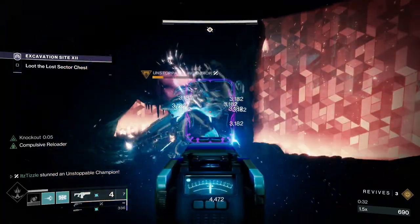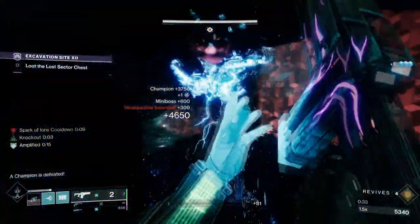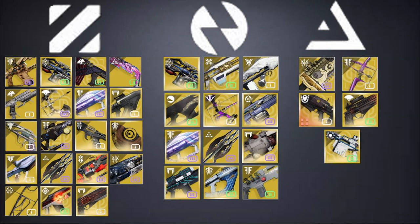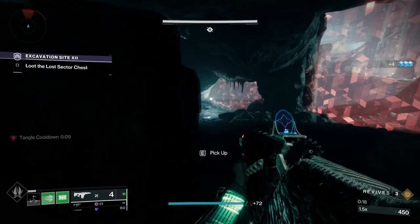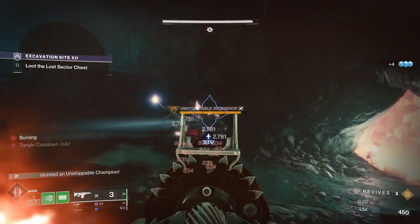We will start with exotic weapons. Some have intrinsic unstoppable built in, meaning they can always stun a champion. We'll start in the kinetic slot and work our way down. First up is Bastion — simply charge up the shot, and when you land your burst, it will stun an unstoppable.